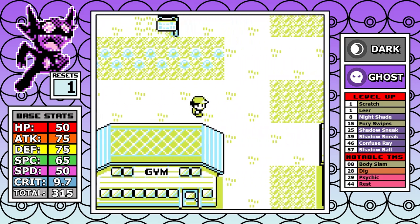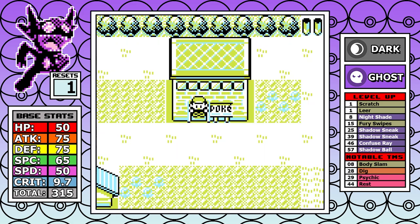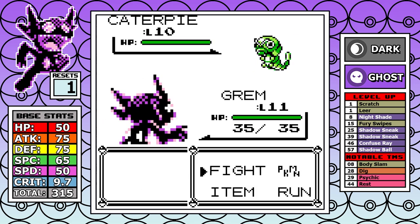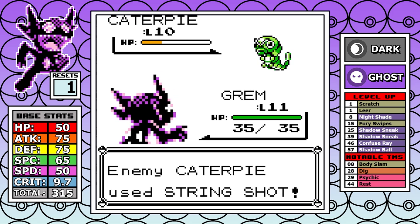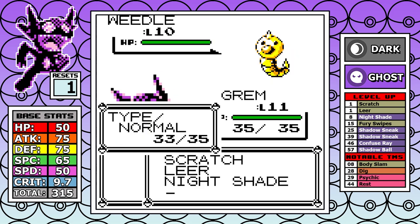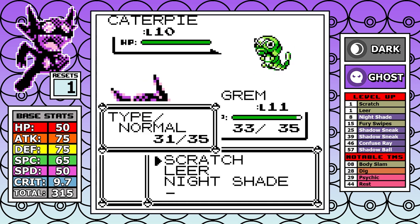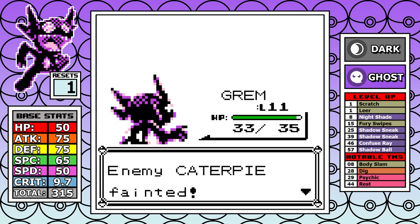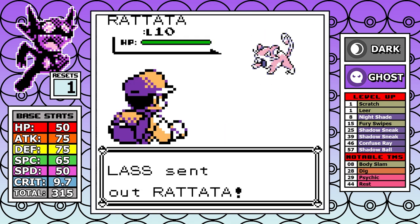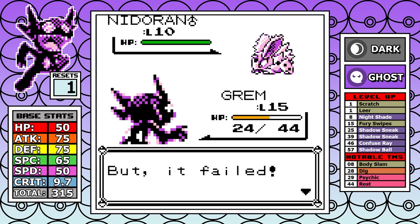Moving ahead, Nightshade management is pretty similar to the Haunter run — with higher Attack and moves like Scratch it's still pretty good. This run has a lot of problems, and this wasn't the first attempt to alleviate issues. Extra trainers are picked up before Mount Moon, and outside of the buffed Super Nerd there's not much else to mention for this segment.